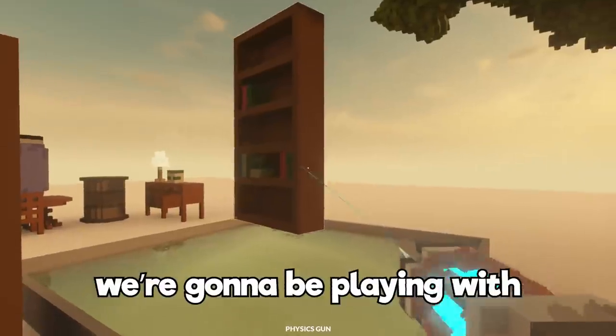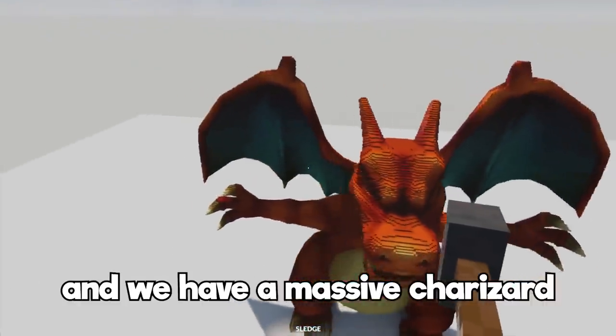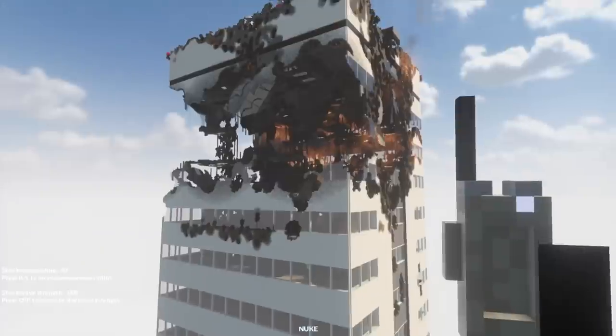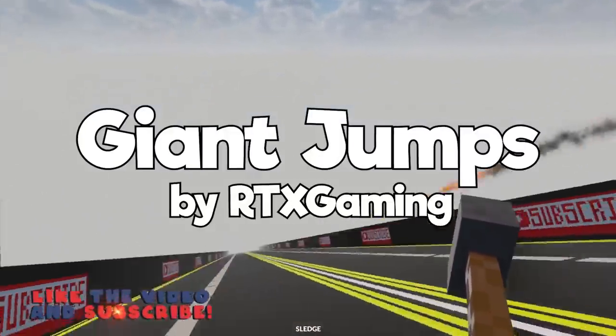In today's Teardown episode we're going to be playing with acid, big flaming buildings, and we have a massive Charizard that we're going to do some terrible things to later in the episode, so stay tuned, hit the thumbs up button, and let's jump in. This is my kind of map — look at these giant jumps.